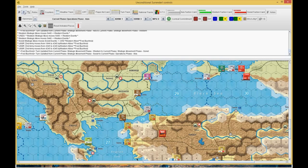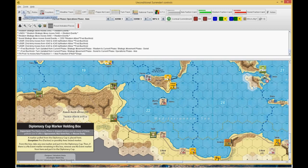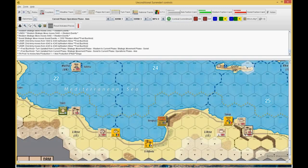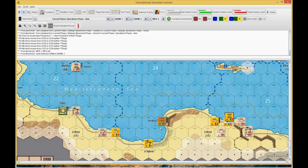We move into Axis Operations. Starting in the desert, he spends a point and moves the 9th Battalion Infantry to trace out supply, because I had cut off supply to Tobruk last turn and he's trying to get it back into supply. He then attacks with 7 out of 8 movement points.